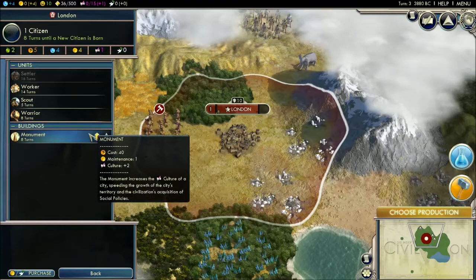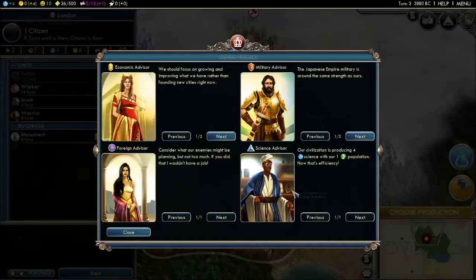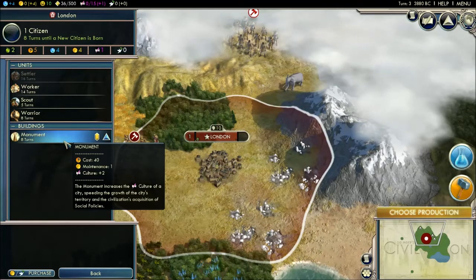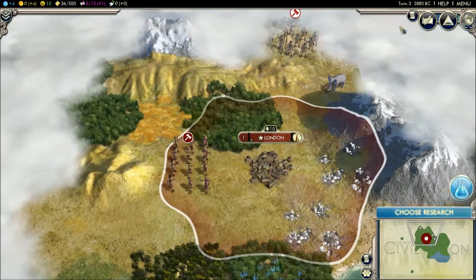I need to choose a production. You also have economic advisors — they basically help you, and they are very helpful. You should take the recommendations if you're a beginner, because I am kind of a beginner myself still. Build a monument — the monument increases the culture of a city, speeding the growth of the city's territory and the civilization's acquisition of social policies. A monument is very helpful to start out.